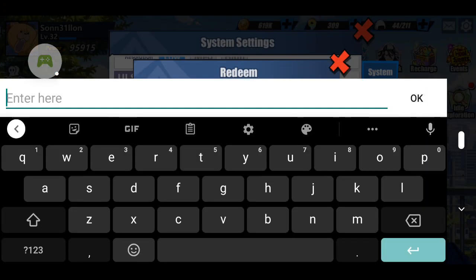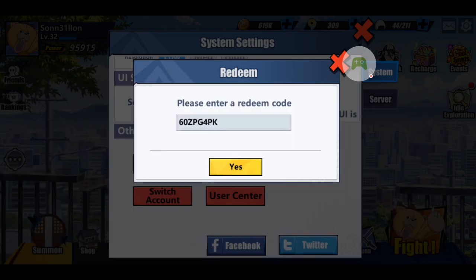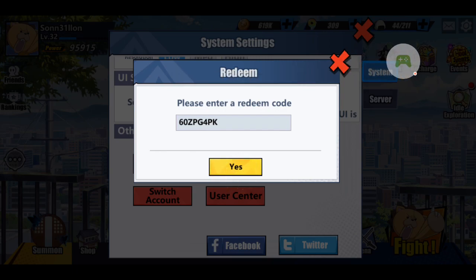Now if you know the code you can type in the code manually, or if you've copied it you can simply press and paste your code. After you've entered the code just press yes to redeem the code. Now as you can see I can't get a reward for this because I've already claimed the reward.